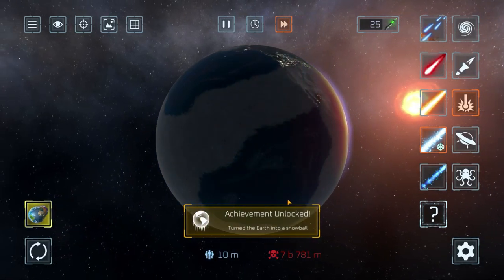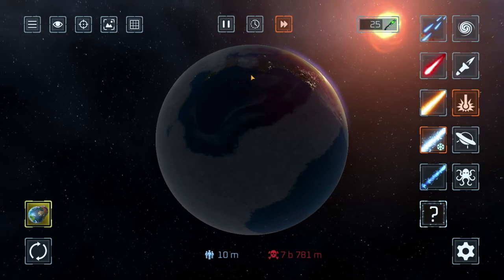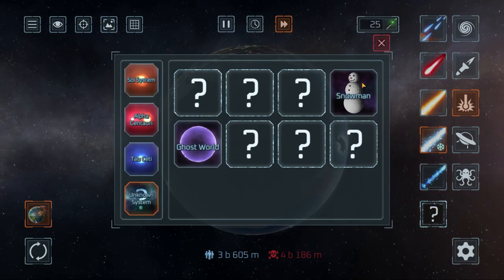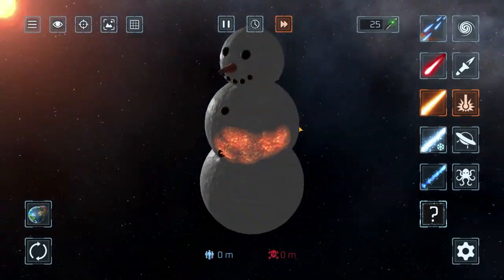We got the achievement - I turned Earth into a snowball. Forget about that part, it's not important. Anyway, now we unlock a cool snowman. He's ugly. The snowman is kind of invincible, by the way.